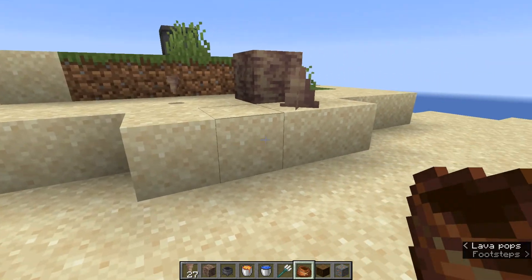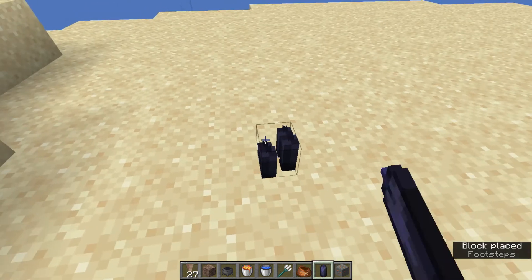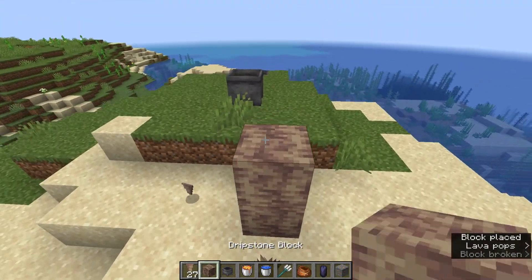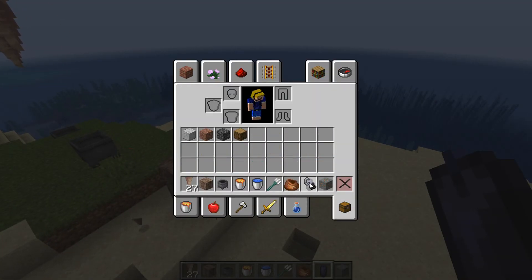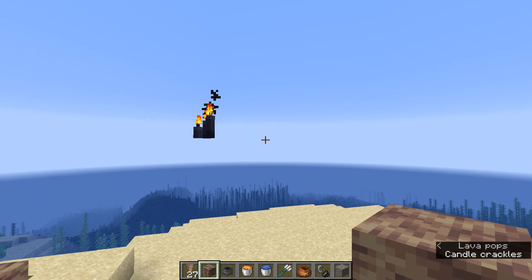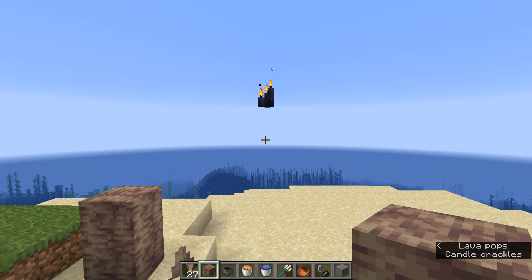Candles can now only be placed if there's a solid surface below. The floating candles are gone! Well — actually, floating candles still exist if you place a block, put a candle on it, and then remove the block. They don't fall. So floating candles are still a thing, but I think it'll be patched out. Maybe it's like pumpkins — you can't place them in the air, but they stay if you break the block below.